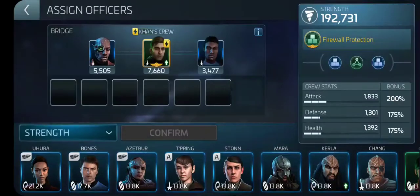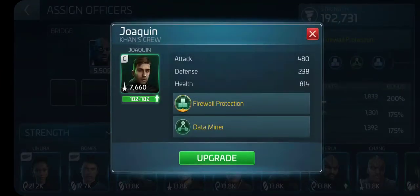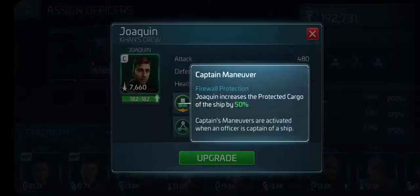Right now I'm going to show you my assigned officers. The assigned officer for the captain is Joaquin, of course. He comes with the con crew — as a matter of fact, he's usually the very first of the con crew that you get when you are asked to build the Botany Bay. He will either mine fast as a bridge officer or add protected cargo as a captain, so I use him as a captain.